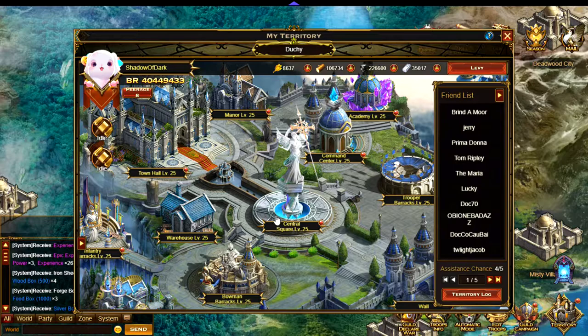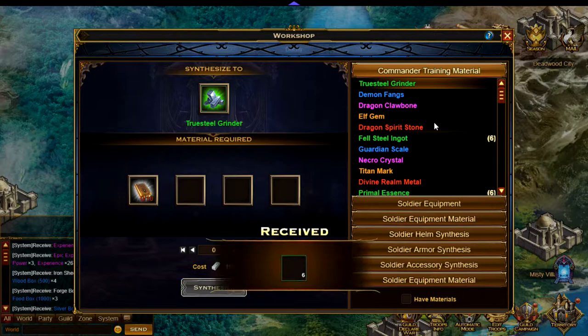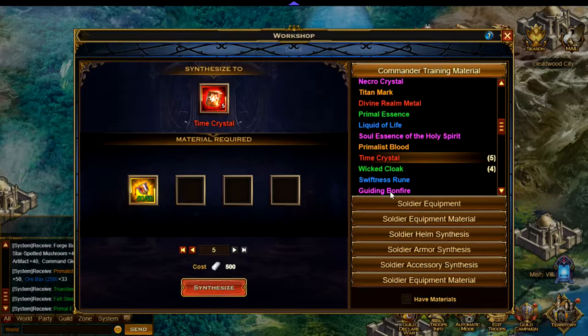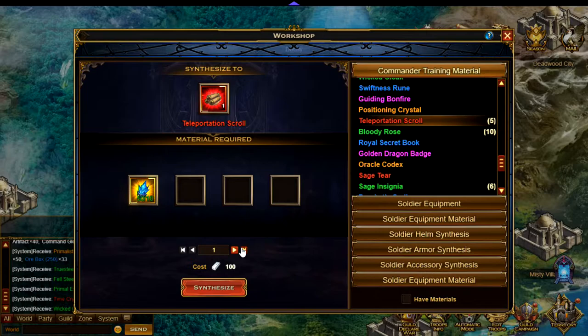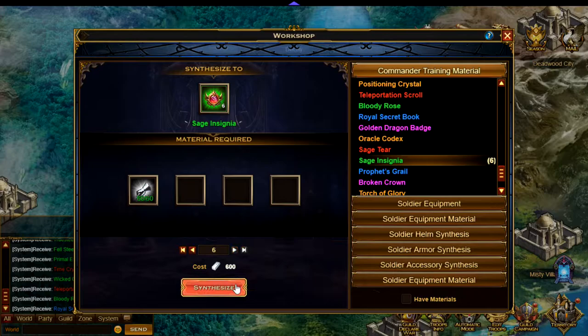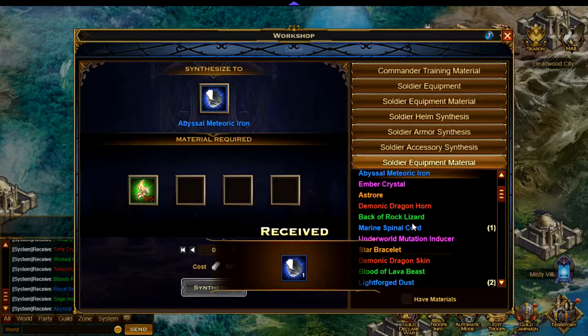Now if we go over to the workshop, you can see where you can use some of the items that I just obtained. You can make equipment for your troops and that's always good. I'm going to just synthesize the items that I am able to make as long as I don't run out of resources of course. You should be able to start making equipment here as well after you've made the materials.